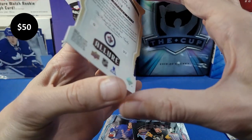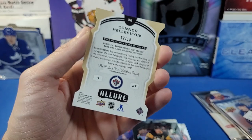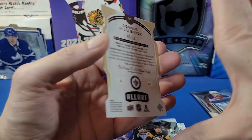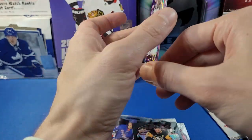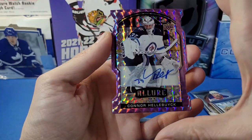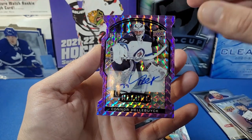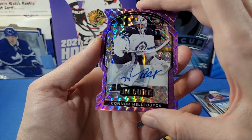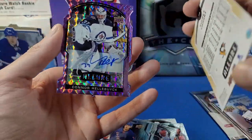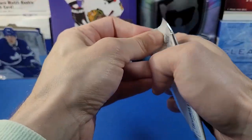Oh my god — this is a purple diamond auto out of 10! Connor Hellebuck, numbered 7 out of 10 — wow, that's sick! That sure makes up for not getting any Young Guns out of the previous six packs. Wow, that is so cool — that's the box hit right there from the Allure box. And also the Sidney Crosby black rainbow card — what a pack!